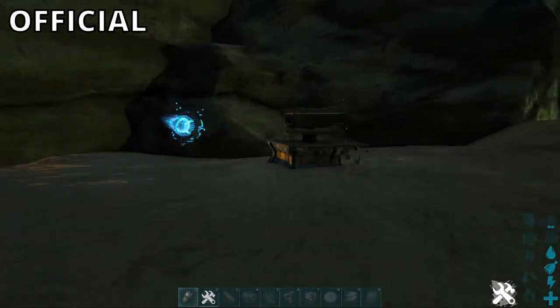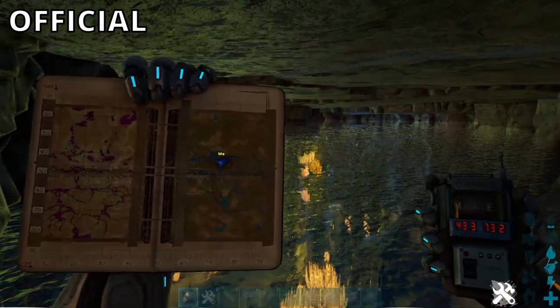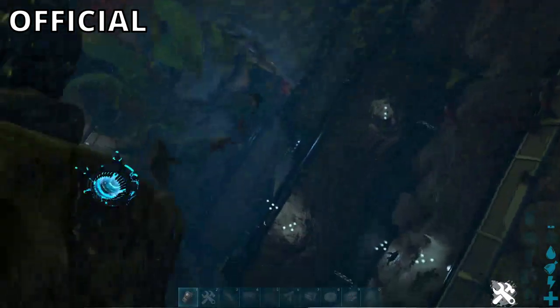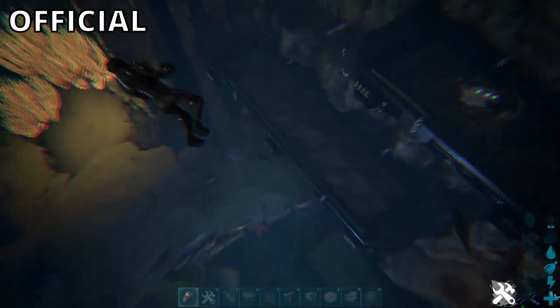Let's head to number two. Here we are at base location number two. Here's the map and here's the coords. It's towards the edge of the underwater biome. If you find this thing over here — I don't know what you'd call these things — platforms, it's towards the end.